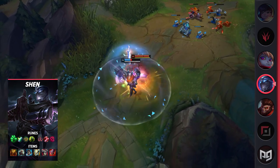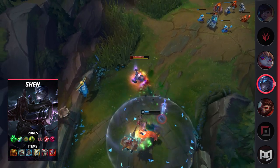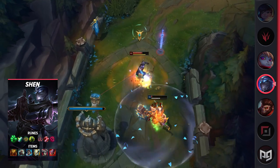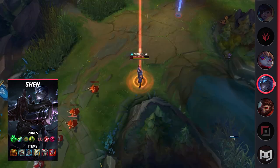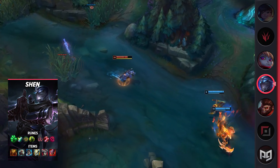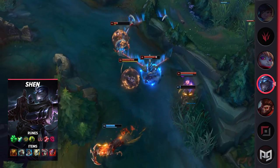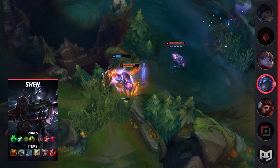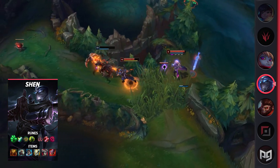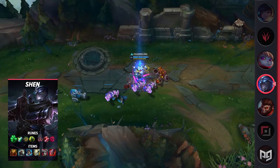For his main gap closer and teamfight CC tool, we have his E. His E is a dash that taunts anyone in its path. This ability is pretty obnoxious to play against, since he not only CCs you, but can force you to apply Grievous Wounds to yourself due to Thornmail. This ability is fairly strong in trades, since you can taunt them, use your Q and W to avoid damage, yet deal a large amount of damage yourself in return. Plus, don't forget you can extend your taunt range by flashing. It's a pretty hard mechanic to master, but once you get it, it's really powerful.